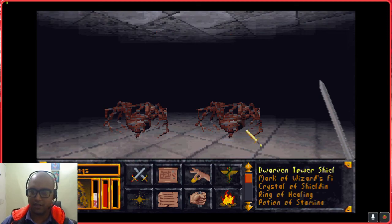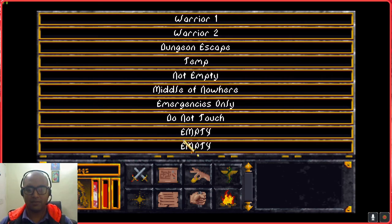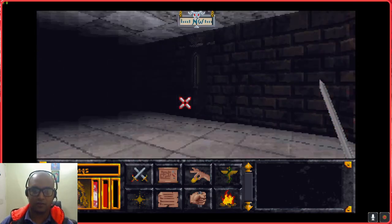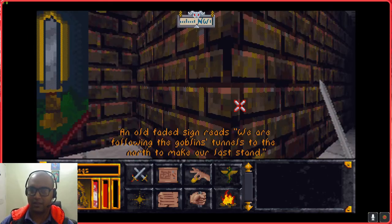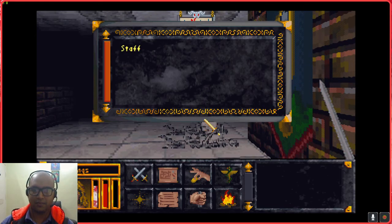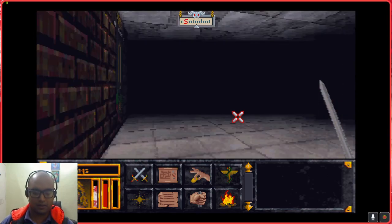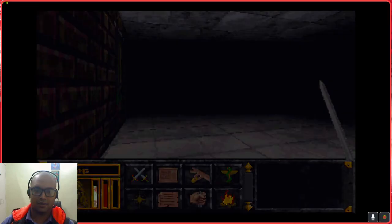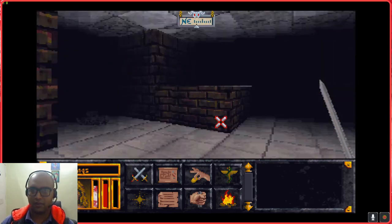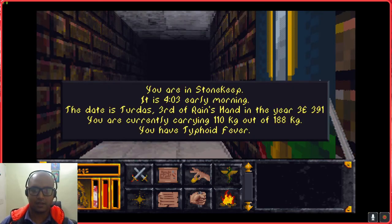70 gold pieces - that's all because of my Luck. My Luck is high, so I'm finding a lot of gold from the corpses of my enemies. It might not be the same case for you. Skeletons can be difficult for beginners as well - these guys are heavy hitters and they take a lot of shots before they go down. That sounds like an orc. I have typhoid fever - do I want to get healed? I think I should.